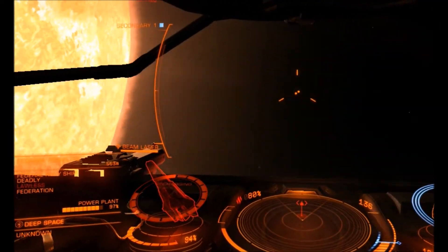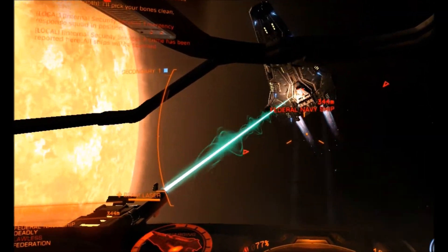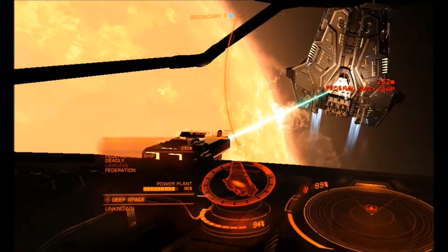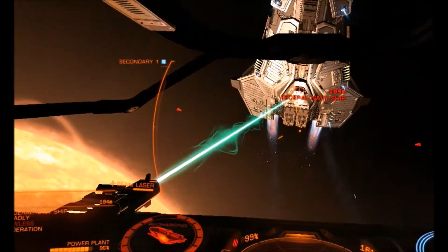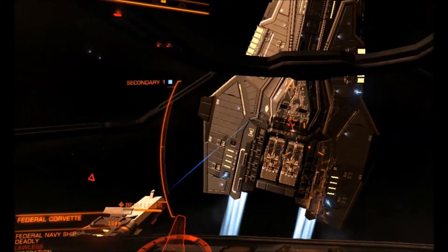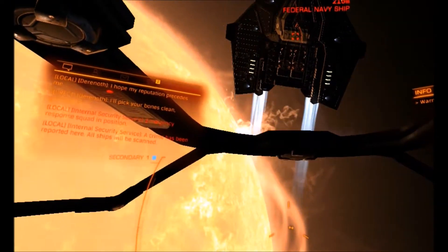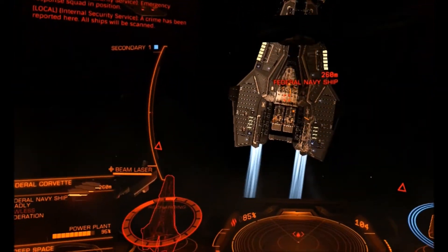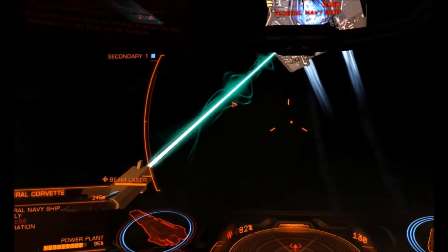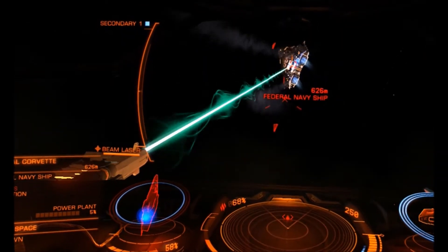Now we begin what might be called the arduous task of disabling the Corvette's power plant. Depending on the ship, this may be a quick or slow process. I did initially try to go for the drive and the cargo hatch, but due to the way the Corvette keeps the top deck facing you, neither of those are good targets — but it does provide a nice shot of the power plant. So never look a gift horse in the mouth: target the power plant and disable her.